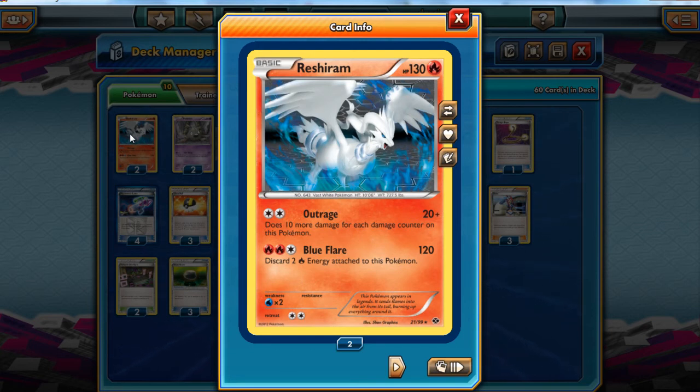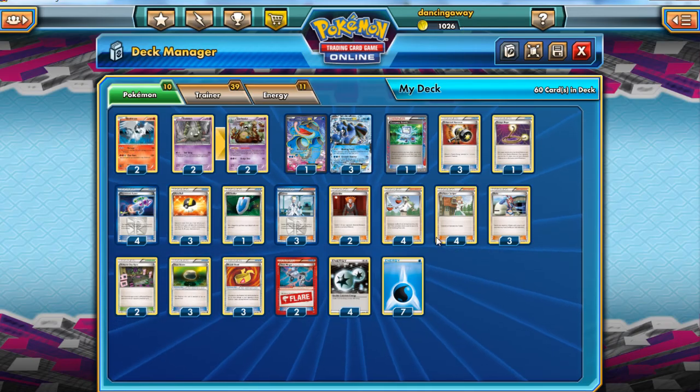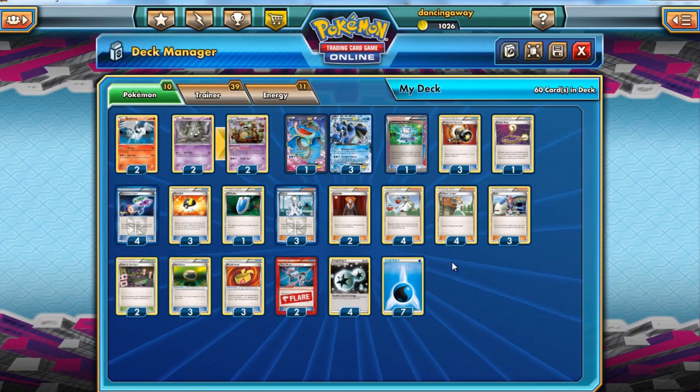If you hit it twice, Reshiram Outrages for 80, or 100 with a Muscle Band. The reason we use Reshiram rather than Kyurem or Zekrom is because it gives us the slimmest of slim hopes against a deck like Virizion-Genesect. Seismitoad is weak to Grass, so against Grass decks we have very little to go with, but Reshiram is here to try and Outrage them. It's also pretty useful against something like Donphan — force them to attack into the Reshiram — but it's far from ideal.